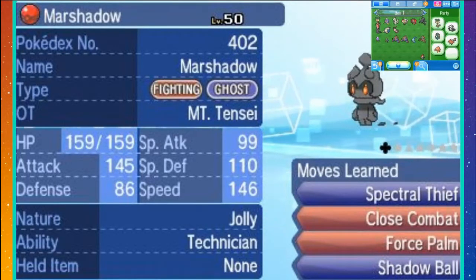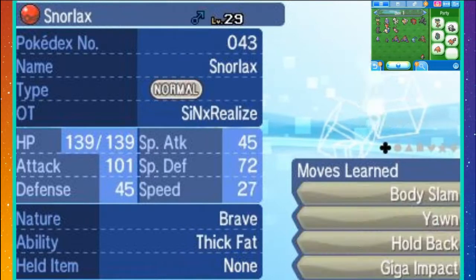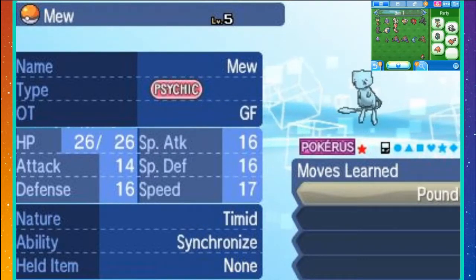So the first thing you gotta do, you gotta make sure you have these three in your game. You'll need a Marshadow, you'll need a Snorlax, and you'll also need a Mew.